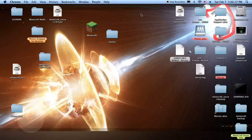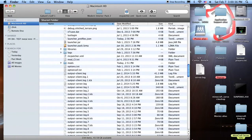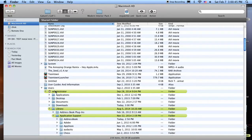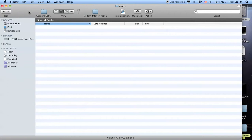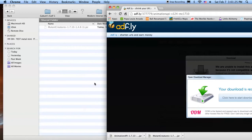Now minimize and go into Macintosh HD. Go to Users, whoever you are, then Library, Application Support, Minecraft, and click on Mods. The Mods folder will have already been created once you get Forge installed — you have to open Minecraft and start Minecraft with Forge, and then you can close back out of it, because that should create the folder. If it doesn't create the folder automatically, go into your Minecraft folder and create a folder called Mods, all lowercase, and it'll work. Now drag your mods in — I got Mutant Creatures and Animation API.